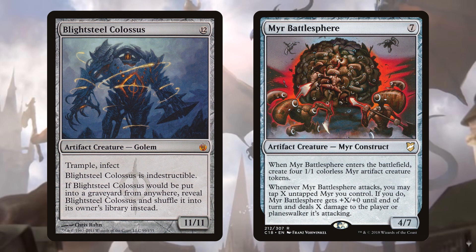Myr Battlesphere is another card that works incredibly well. It enters the battlefield tapped and attacking but still triggers those four 1/1 Myrs. ETB effects are great because we can use them multiple times — Ilharg returns creatures at the beginning of the next end step, so we can get four Myrs every single turn. Note that Myr Battlesphere's second ability triggers when it attacks; since it enters tapped and attacking, you don't get a chance to utilize that trigger.